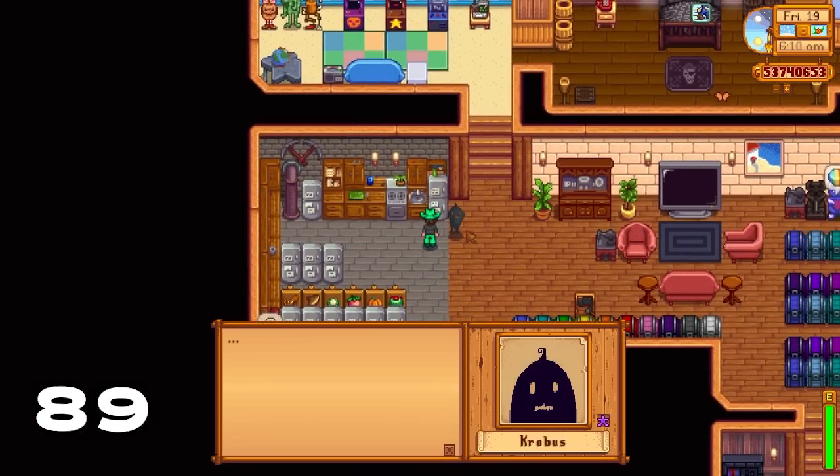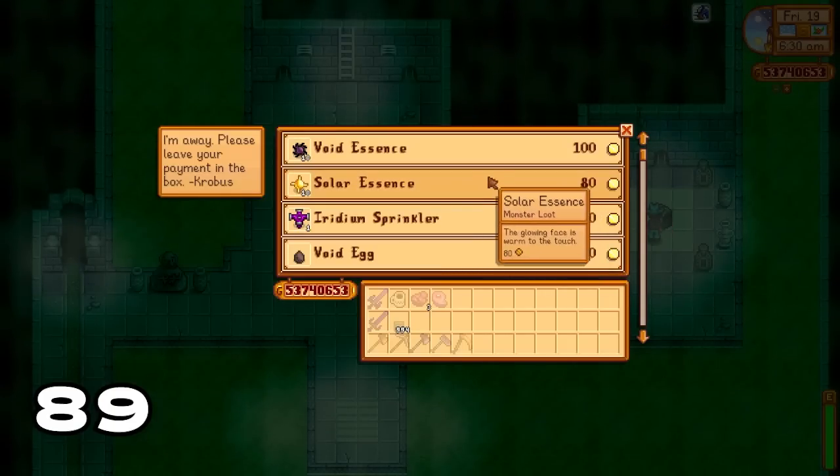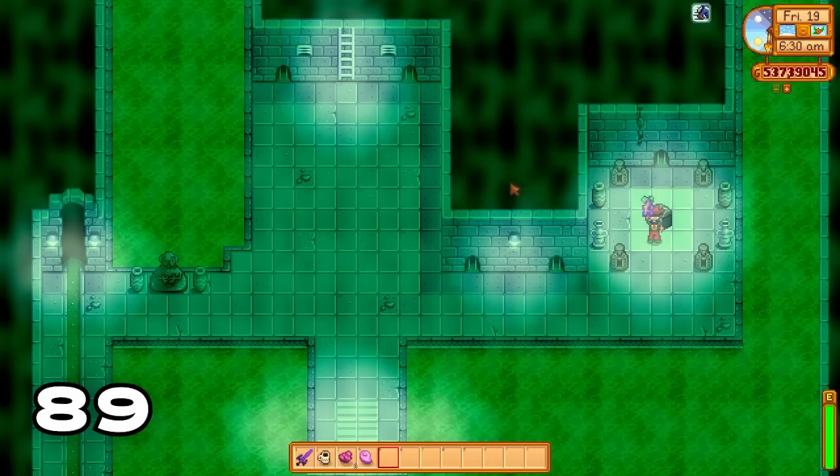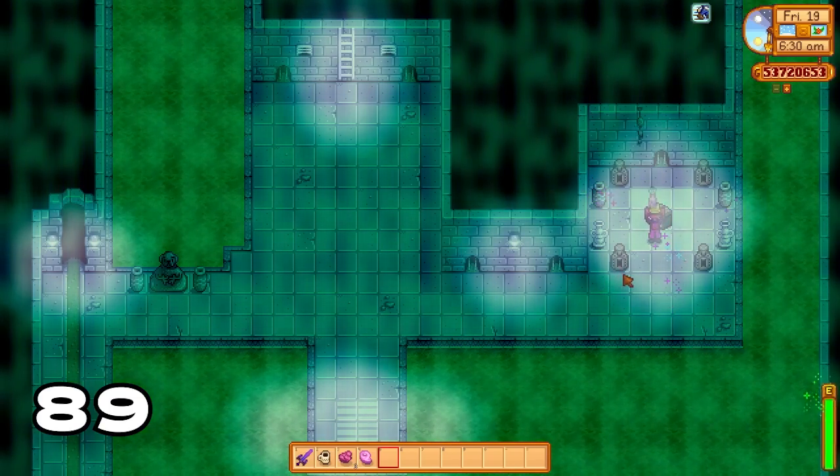Did you know if Krobus moves in with you, you can still access his shop down in the sewers? Instead of Krobus there'll just be a really cool chest, and you can use that chest to gain access to his rotating stock, including his lovely star drop.